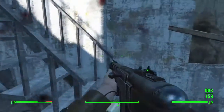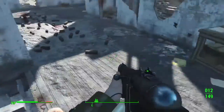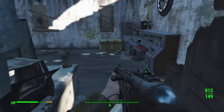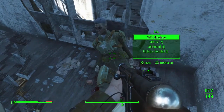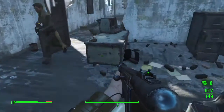Once you've cleared the place, head upstairs and find a dead gunner named Sal. Sal has a missile launcher and missiles — take those if you don't already have them because you'll need them later. Then head downstairs into the basement.